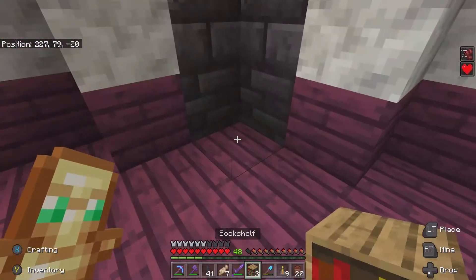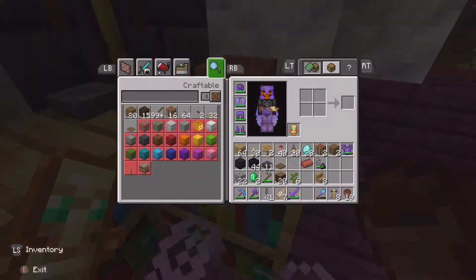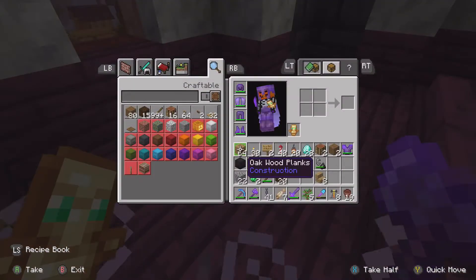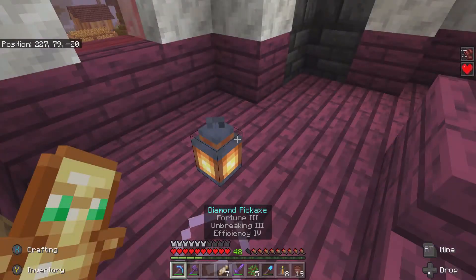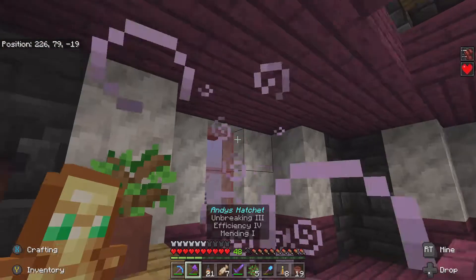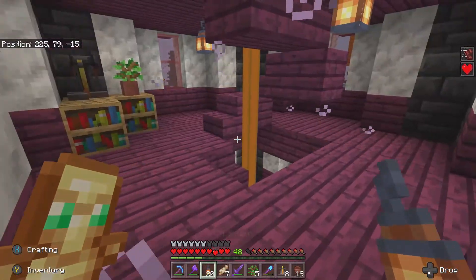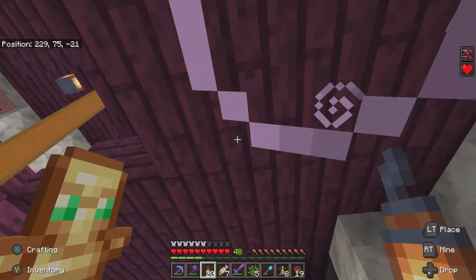So I had a lot more villagers that sold books, but because of the entity disappearing glitch a lot of them are gone. Like, a lot of my villagers are gone from the mall — it's really sad. I know they just fixed it because we're in 1.18.2 or whatever now, but it still doesn't bring back my lost villagers. It's so sad.